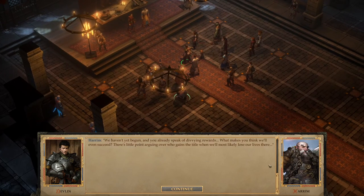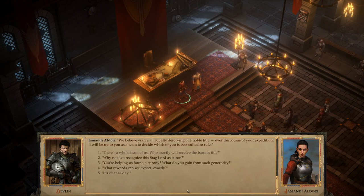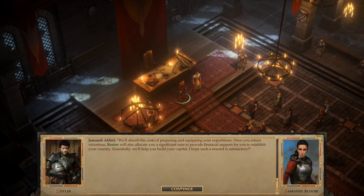Someone responds: 'We haven't yet begun and you already speak of divvying rewards — what makes you think we'll even succeed?' Jamondi answers: 'We believe you're all equally deserving of a noble title. Over the course of your expedition it will be up to you, as a team, to decide which of you is best suited to rule.' As for rewards, Restov will absorb the costs of equipping your expedition and allocate a significant sum to help establish your country and build your capital.